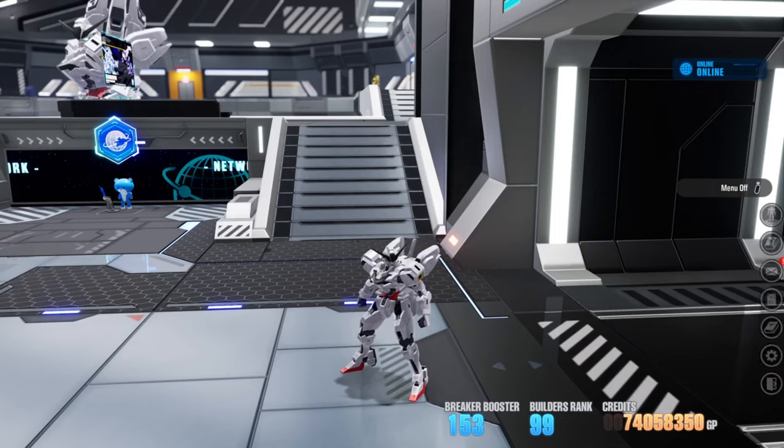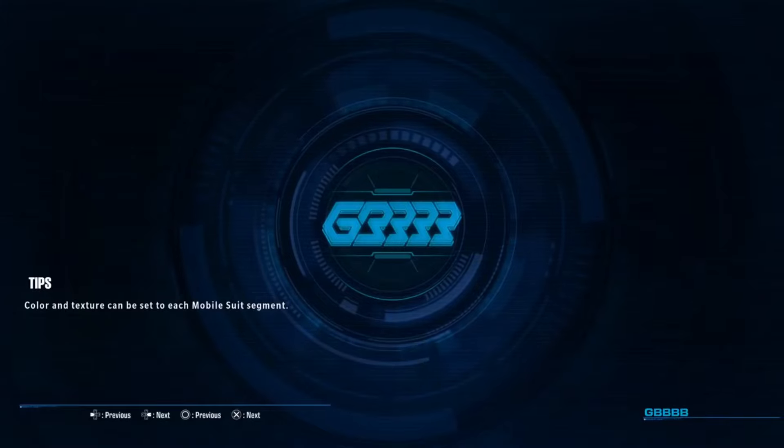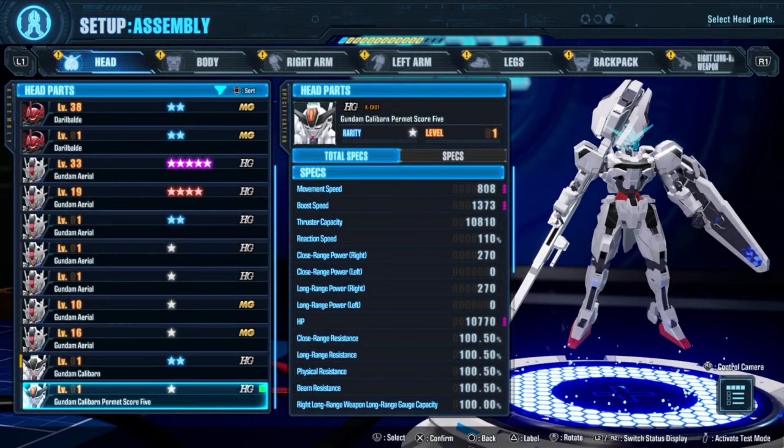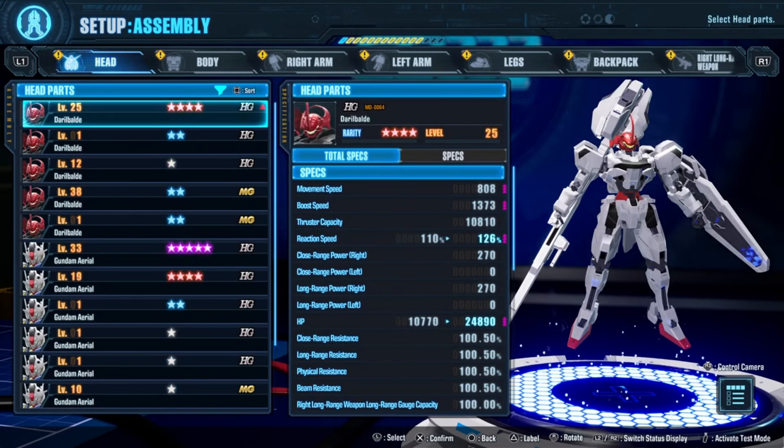In addition to that, labeled parts not being easy to accidentally fuse — you can also now, from the assembly screen, hit one button (triangle on PlayStation) to label stuff without having to go into the menu and hit label over and over again. Super fast.